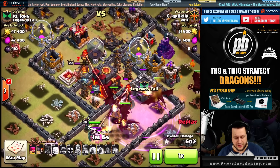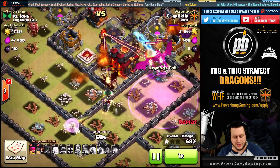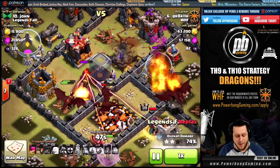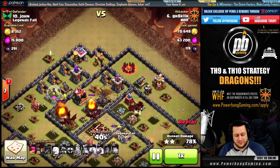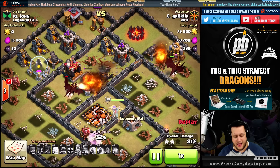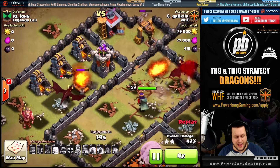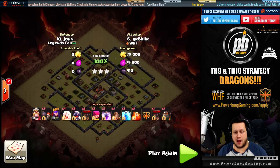Only the core infernos are really to be concerned with. The queen is actually soaking up one of those beams and then locks onto the tesla; the healers are still keeping her up. The dragons have really high hit points, so the multi-infernos pose no real threat. They are not even fazed as they get into the last part of the base. Three defenses remain — an expo and two archer towers — but no big deal. We've got a queen at full health helping take out the expo and stepping up to take out the archer tower. Three dragons are still up in the air to finish the last couple buildings, and that's a three-star.